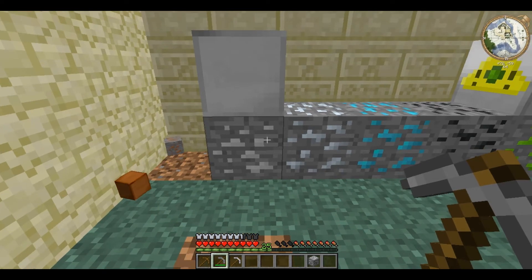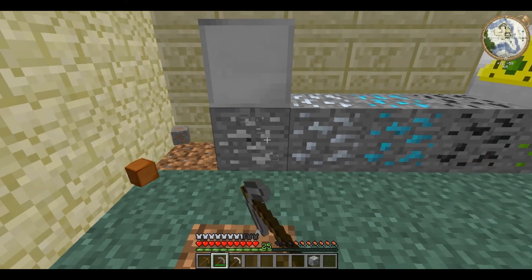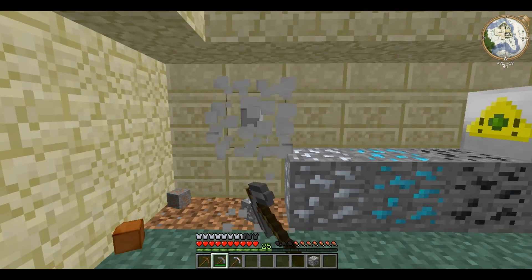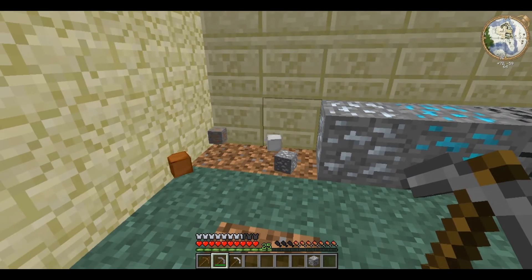Next is Tin. This is found between 0 and 40 up from bedrock. Again you need a stone pickaxe, and it drops as an ore, and again you can make a tin block.